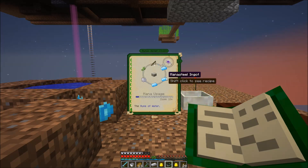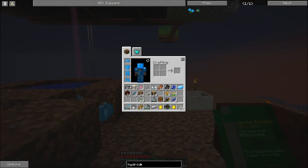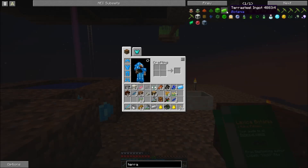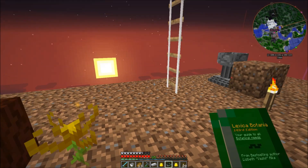There are upgraded versions of mana steel — like a diamond version called terra steel. It blocks as much damage as diamond armor does, but also doesn't lose durability, it just lowers your mana when you take damage. I can show you how to make the terra steel ingots.